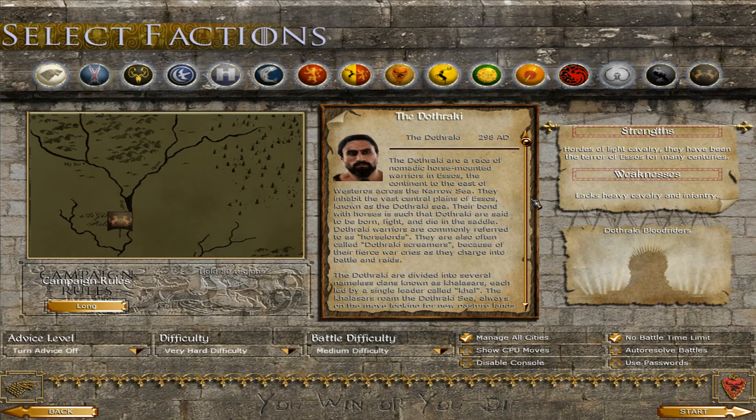The Dothraki are not led by Khal Drogo because he is part of the Targaryen faction. The Targaryens include the Dothraki, but the Dothraki also have their own faction led by others, and they will be the main opponent of Daenerys in the Essos portion of the map. The Free Cities are not their own faction in this version — instead they are rebels. There are a lot of rebel areas in Essos defended by free city units. We also have the Others, the undead, who start in the Far North and spawn units during the campaign — they are not playable.